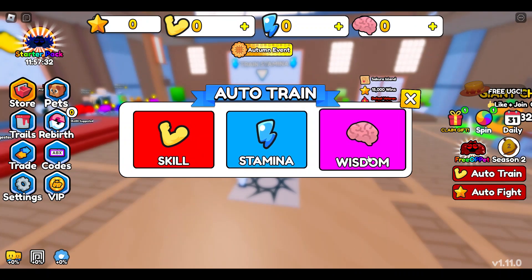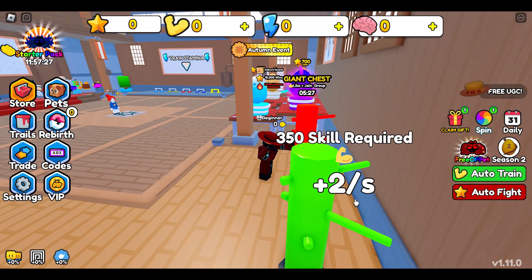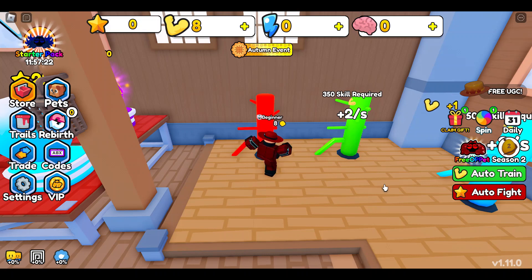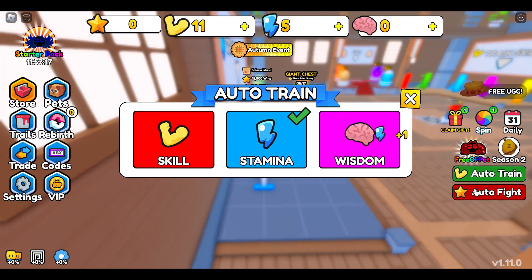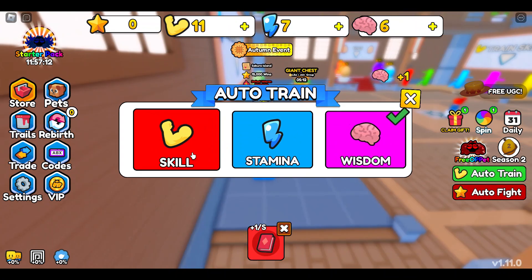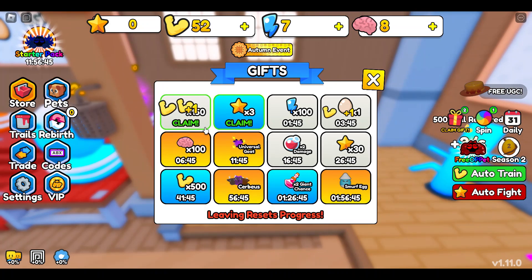Like other simulator games, you need to get stronger by training to defeat the bosses and progress to the next map. You can choose to train your skill, stamina, or wisdom, and they will all add up to become your total strength. I choose to focus on skill. Also, make sure to claim those free items as they will help with your progress.